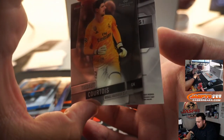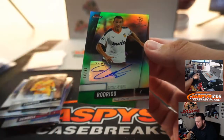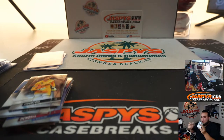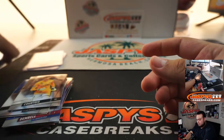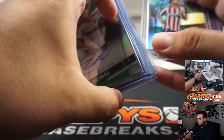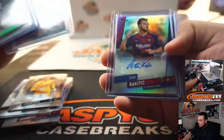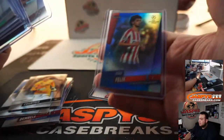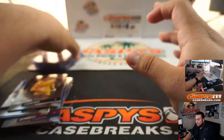Alright, and the last hit, last card out of the break — it is Rodrigo from Valencia CF on an /99. And that's going to go to Joshua. There you go guys — crazy hits! The value in this is insane. Rich said in the chat, like an $800 card. This is probably worth pretty good too, and this one out of 150 as well. Crazy. Appreciate it guys — JazBee's CaseBreaks.com.